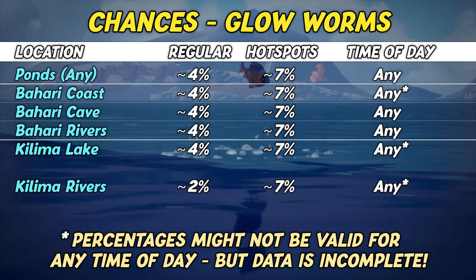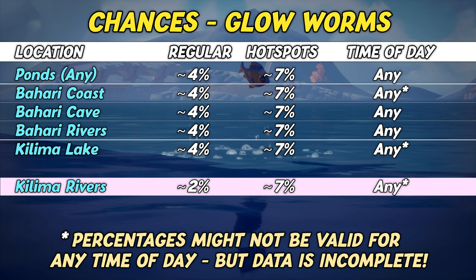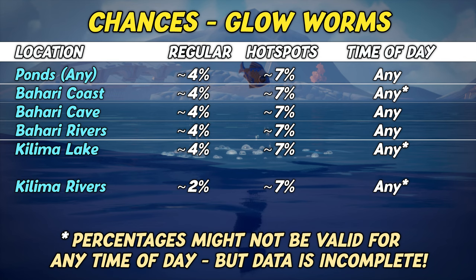Last but not least, the results when using glowworms as bait. Fishing with glowworms has a 4% chance to yield a waterlogged chest when fishing in any pond, at Kilimus Lake as well as in Bahari rivers, caves and at the coast of Bahari. Once again, the exception are Kilimus rivers — even when fishing with glowworms, they only provide a 2% chance of getting a waterlogged chest. However, glowworms seem to provide equally good chances when fishing from hotspots at all locations, boasting the so far highest percentage of 7% across the board.